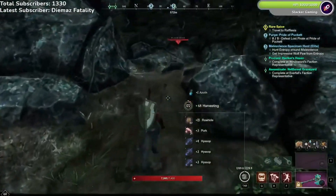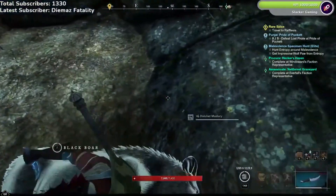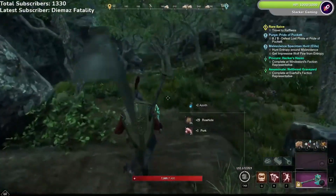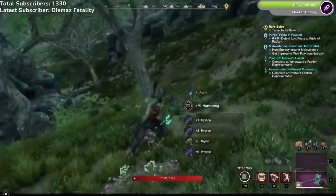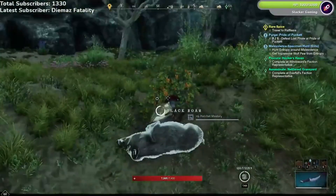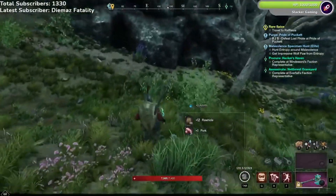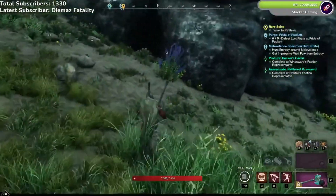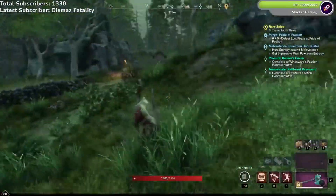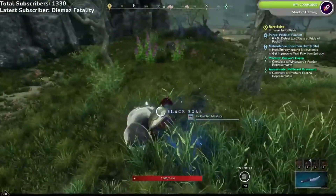Even at level 10 or 15, you'll have time to take these boars out one at a time. They're grouped in a way where you're never fighting 2 or 3 at once — it's mostly just one at a time. What I do is just loop this area until your inventory is full with hide, and it gets very, very full. Just do this over and over again until you're basically full in your bag.